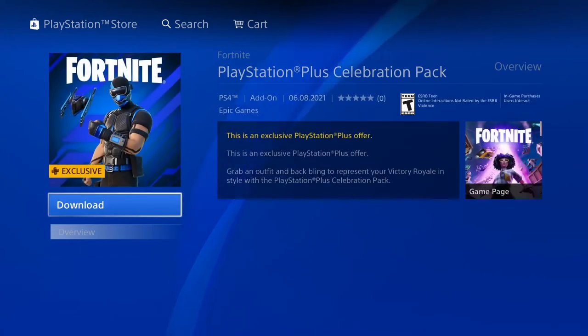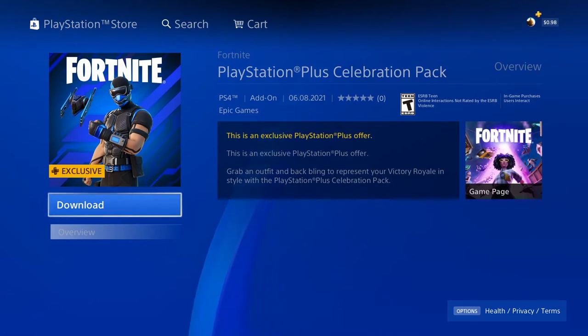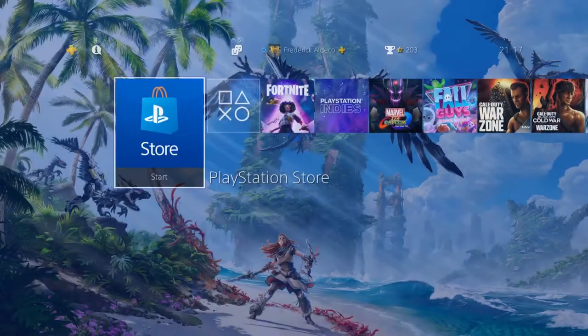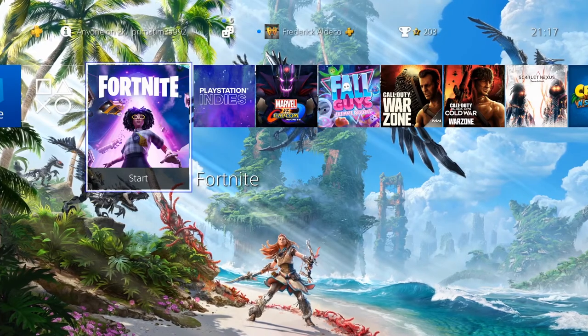Let's click the celebration pack and add it to cart. Again, it's free if you are a PlayStation Plus subscriber — you get a free skin and a back bling. Let's click download. It says 'not available for purchase' because we already purchased it.